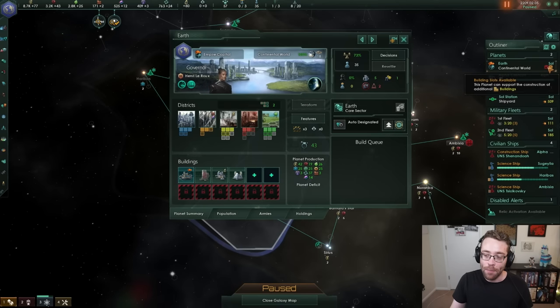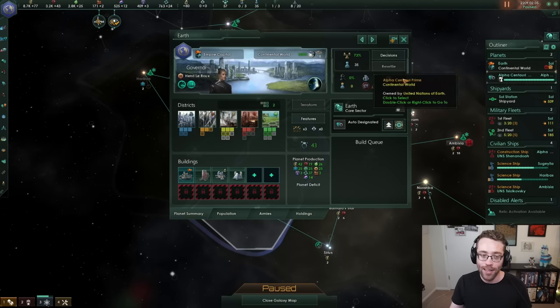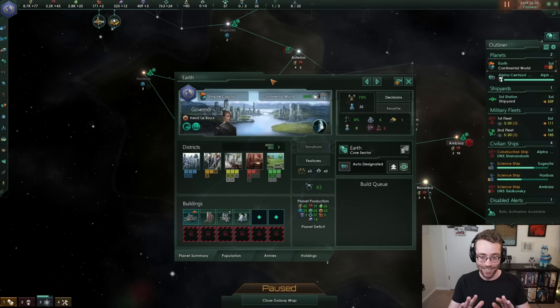In the outliner, we've got a couple of icons giving us an alert saying something's wrong — especially this red one. Something's wrong on Earth and you need to go fix it. That's your job as leader of the human species. I clicked on the Earth button in the outliner and this brought us to the planetary administration panel. When you're playing Stellaris, you should look at this way sooner than I have in this tutorial series, but there's a lot of concepts to learn before working on planets.